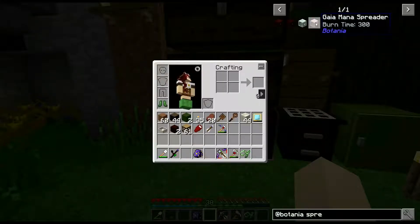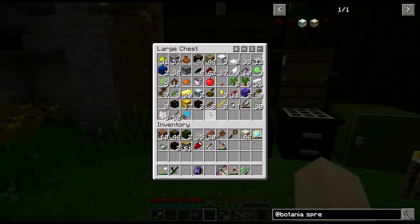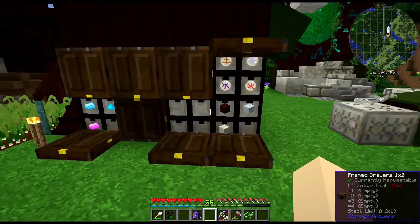We need a floating hopperhawk, one ranocarpus, one munchdew, and an open crate. Do we have an open crate lying in here? No, we do not. Let's start with open crates.